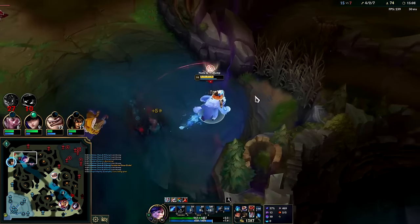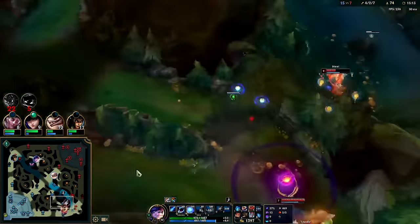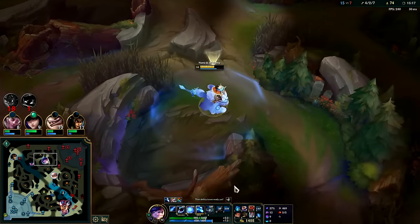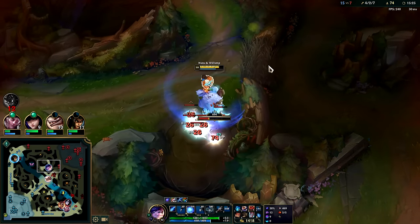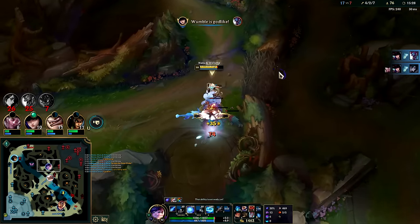Our only counterplay to Trundle is to let go of W early and hope he doesn't juke it, because if you spam W on us he can jump to me before the snowball can hit even at full girth. It's similar to a Spell Shield — you outplay it by letting go of W and hitting them with E since E outranges the W girth. You have to do it really quickly though, so if you have bad internet, a bad computer, or bad fingers — good luck.